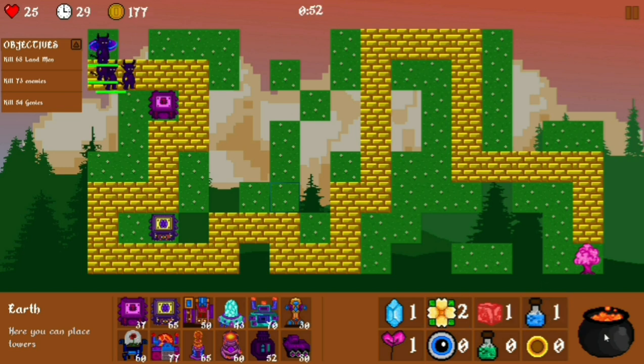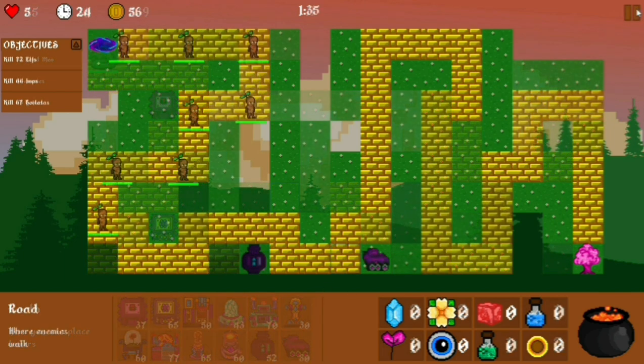You also have the ingredients part in the lower right corner, and by mixing two ingredients you can make magical spells that give you bonuses while you're playing.